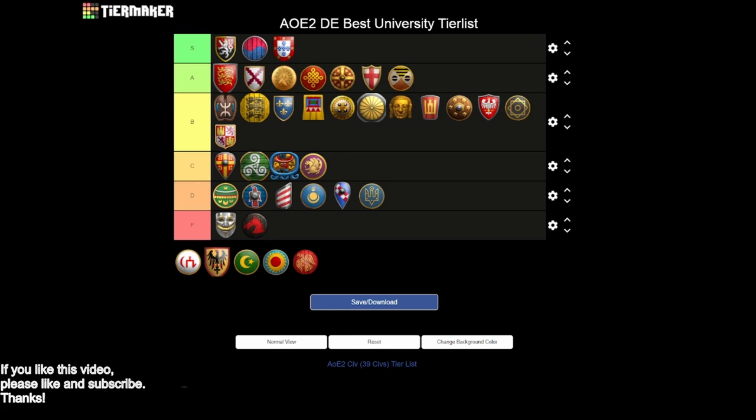Tatars — I think they're B tier, though it's tricky. You get siege engineers, and chemistry is going to give you hand cannons and bombard towers, which is nice. But you don't get bombard cannons and you don't get architecture. Your towers are pretty weak — it's kind of middle of the road. I'll keep them in B tier. Siege engineers is really valuable, and you do get some decent gunpowder with them as well. Probably the weakest of the B tier civs though.